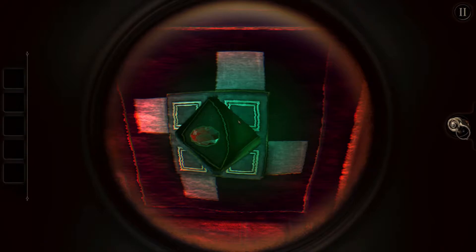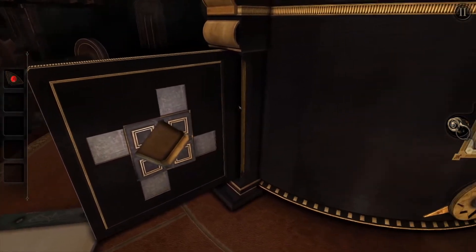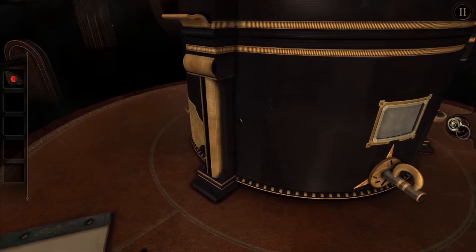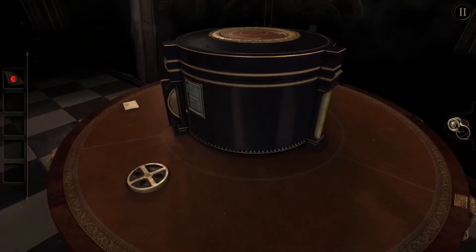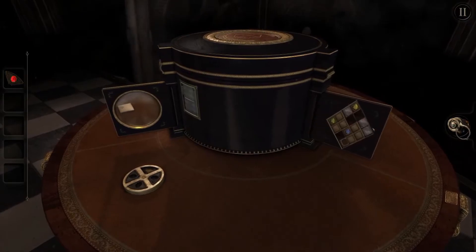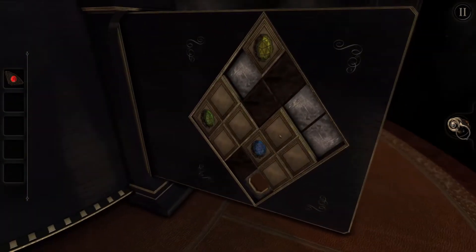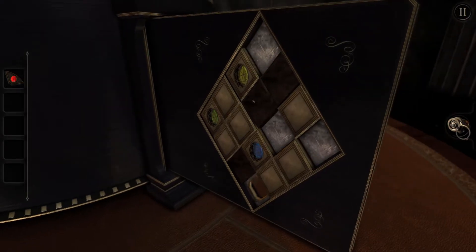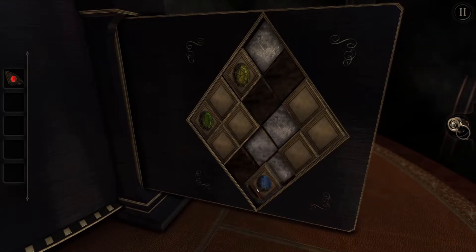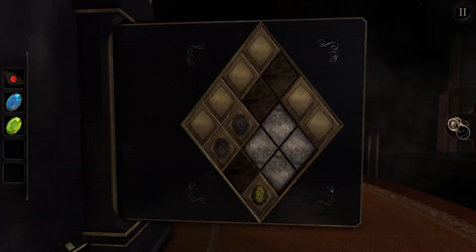Thank god it's not like the actual Rubik's cube, I would never figure it out. A red gem in the middle plate. Ooh, open something there! Ooh, okay, we're getting somewhere. So what do I do here, puzzle? Can I extract it? Oh yeah, I can! Okay, so now I gotta get the other ones. Cool, got it.